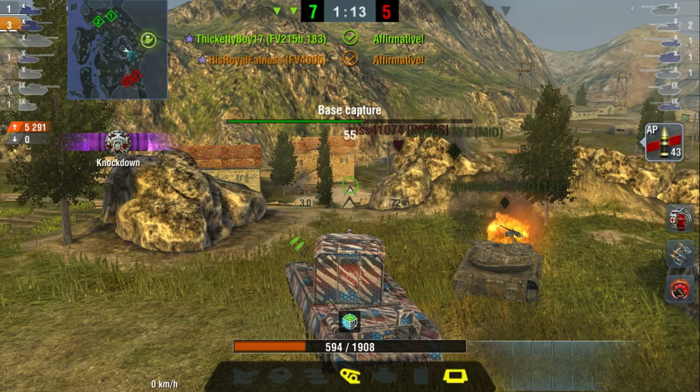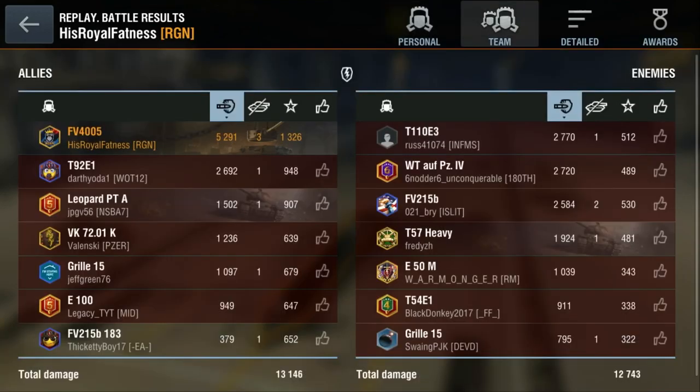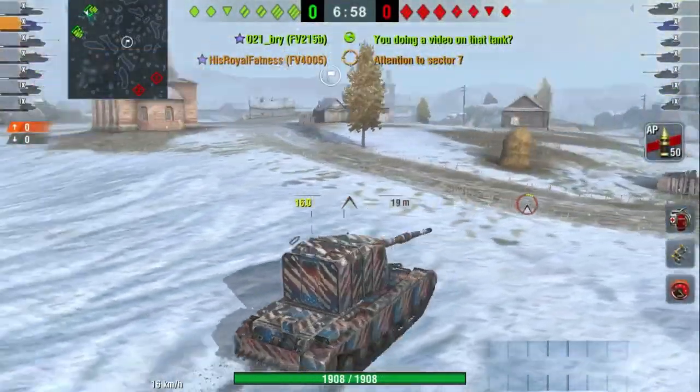Very unusual game for a 4005 — pushing up onto the hill, taking the hill, pushing up aggressively. The game could have gone two ways. If the enemy team took control of the hill, I would definitely pull back and start being more campy. But in this situation it worked out really well, and I was able to pounce on the enemy.